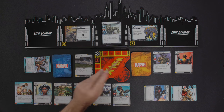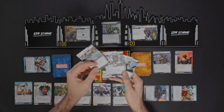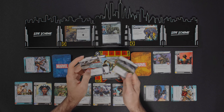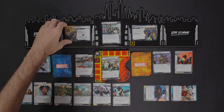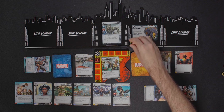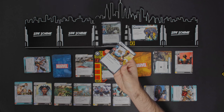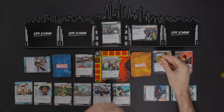I should have swapped my weather card earlier — anyway, let's pretend I did. Before flipping, I'll change up the weather, going to Hurricane — let's say I went to Hurricane — and discard the old one. Then it's Rhino's turn. He's going to scheme since I'm in alter ego form, adding one plus two threat, so a total of three more. The main scheme is now at five threat.